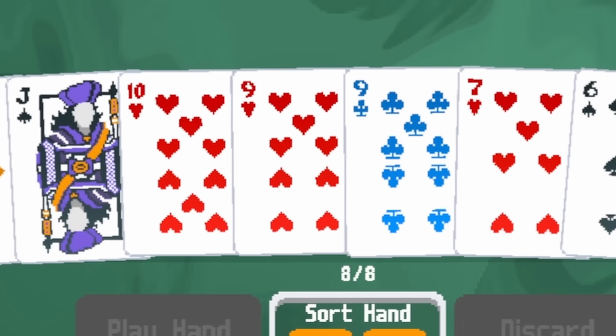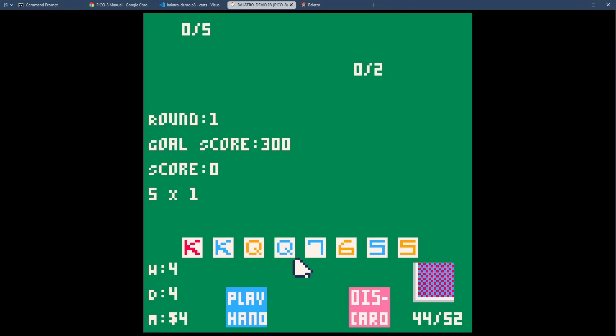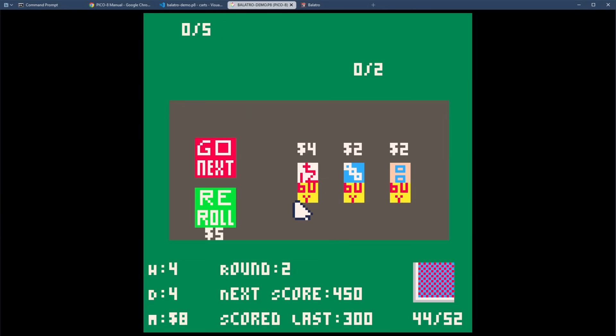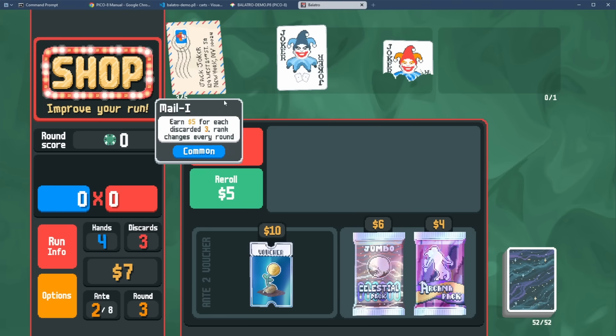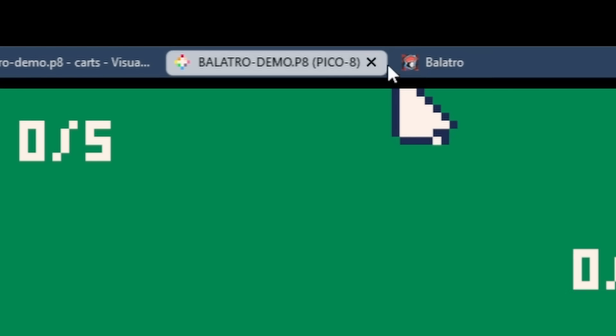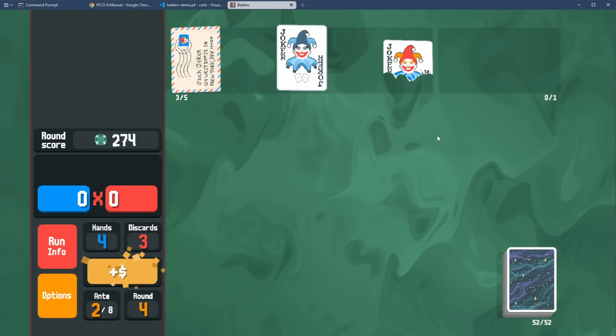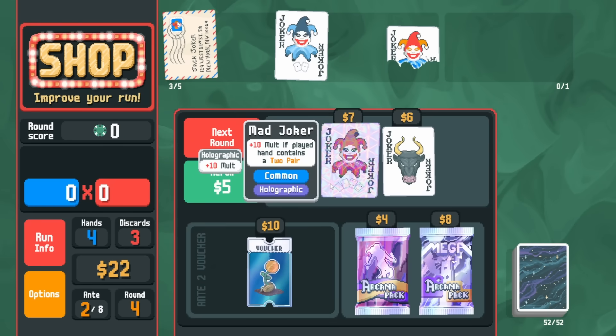So we got the Balatro demo side-by-side. This game is just so beautiful — and this shop looks so beautiful. Let's see how my shop looks. Compare this shop to this shop — come on. After closing the chapter on making a Balatro clone in Pico-8, it was time to enjoy the real game. But something felt different — I felt unstoppable.